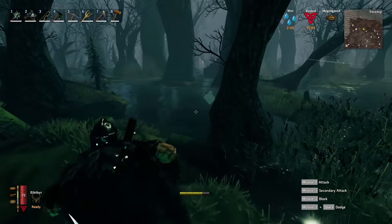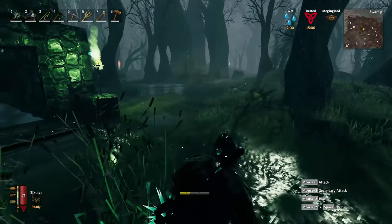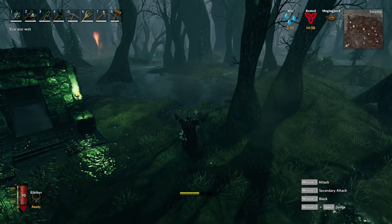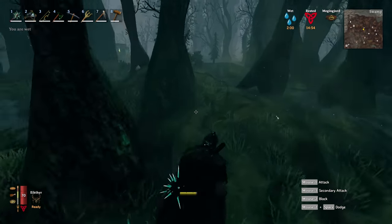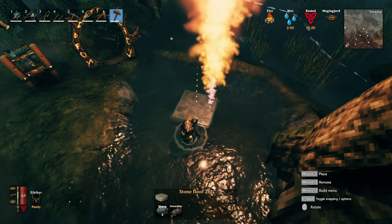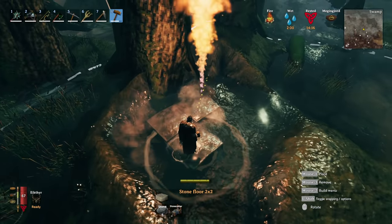Everyone's been saying I can jump to cancel the power activation. You can?! Whoa, thank you everyone for commenting that — that's insane! Because it locks all of your movement so naturally you feel like you can't do anything. All you can do is jump. That's so sick!